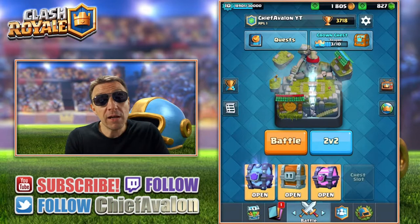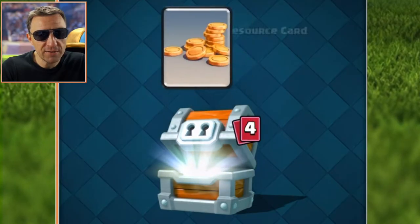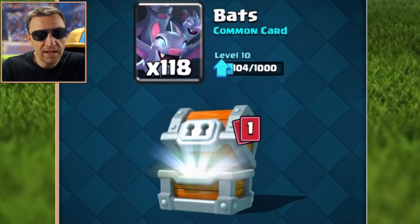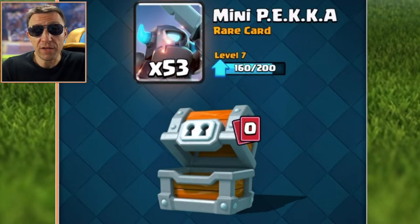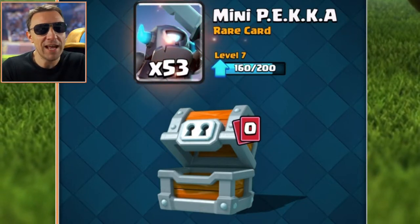Next we go with the giant chest. In the giant chest we get gold, cannon, tesla, bats, and mini pekka. Mini pekka is almost ready to upgrade — 53 mini pekka, that is amazing, 53 mini pekka is crazy, very very cool.